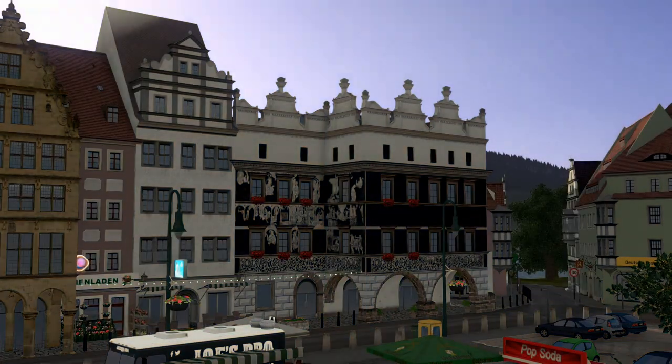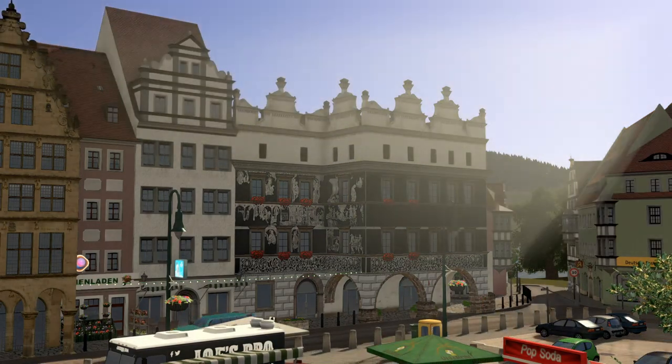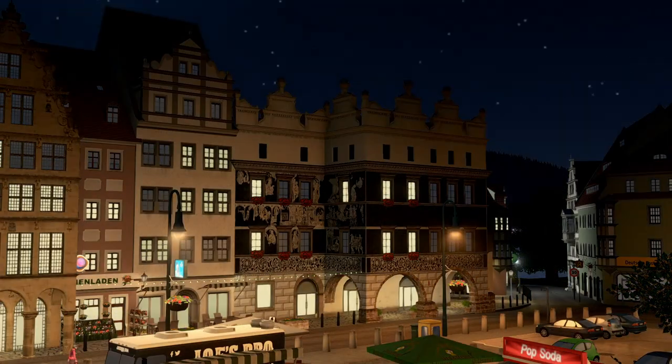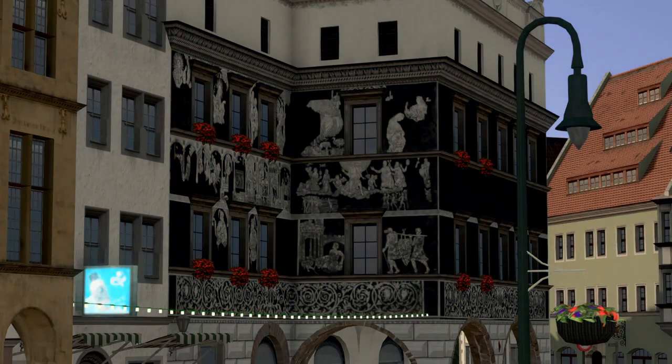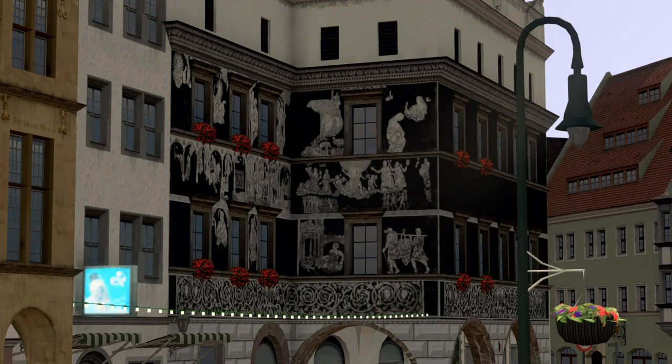Interestingly, my last assets have all been from somewhere in Eastern Europe — seems I got a thing for it. Located directly on the main square in Litomarice, the richly decorated House of the Black Eagle is a major site.